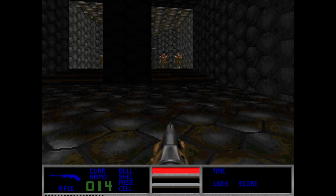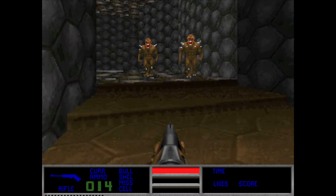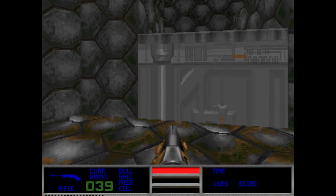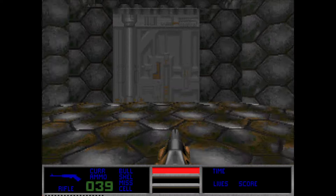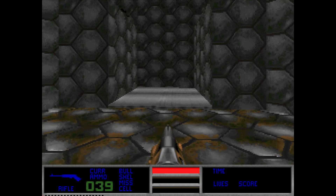The next map is the last one of the 0.5 alpha — it's an early version of E2M4, Deimos Lab. Here you can see some clips, an elevator, and if we are able to get on top we should be able to see one of the treasure items.